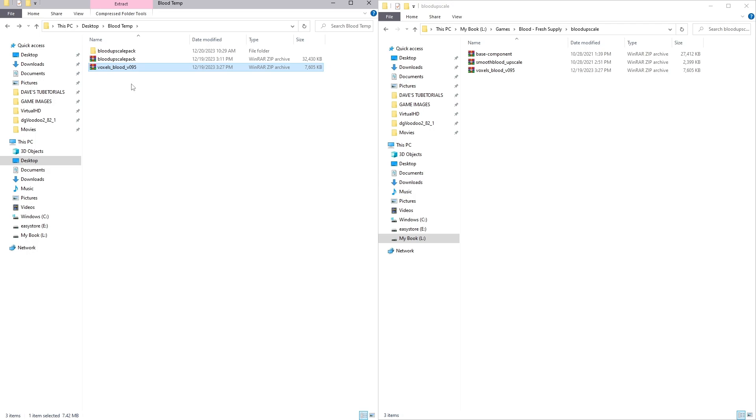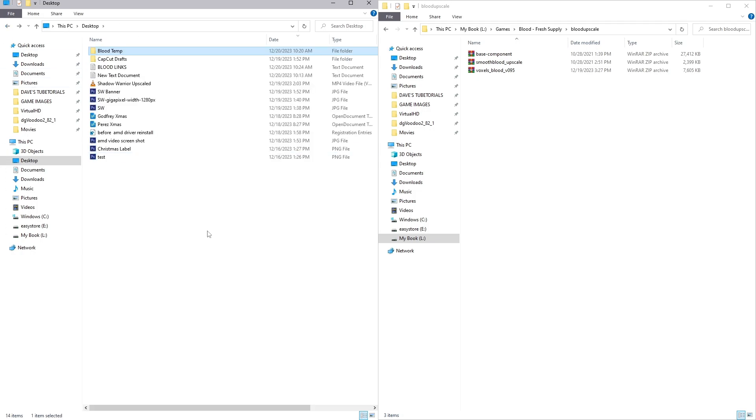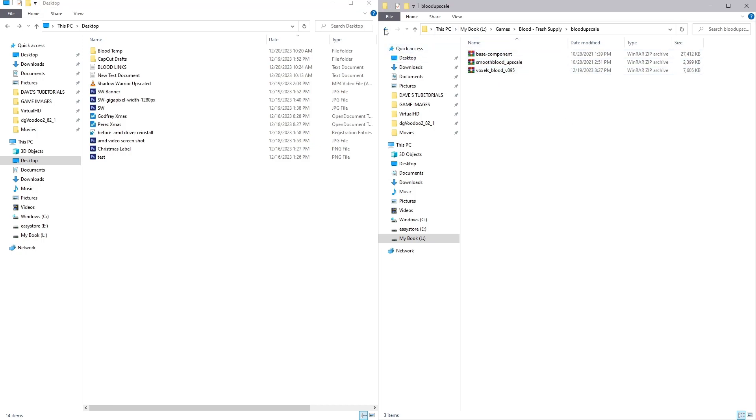Then do the exact same thing with the voxel blood version 0.95 — put that in a folder on the right in the game directory. That's literally all you have to do. It's just a little bit different than the last install but just as simple as long as you follow along. Once you have that done, you should have something like this on your computer.